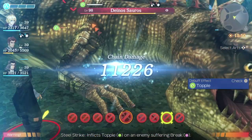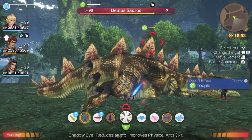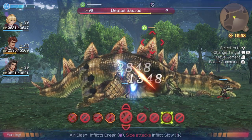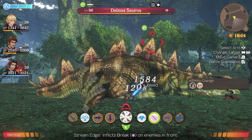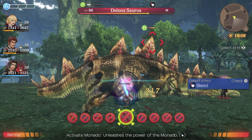This is known as topple locking. We inflict the topple over and over again to increase the amount of time that the topple gauge is going to stay at the top. Then we rebuild our party gauge and repeat that process all over again. It's pretty quick to refill your party gauge if you're using your positional arts.